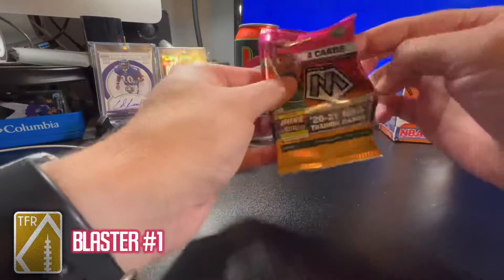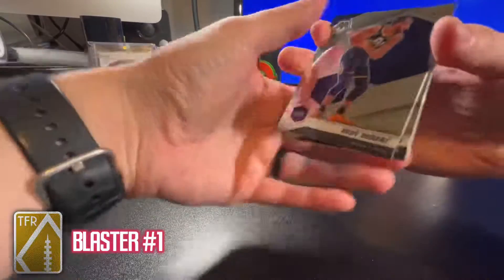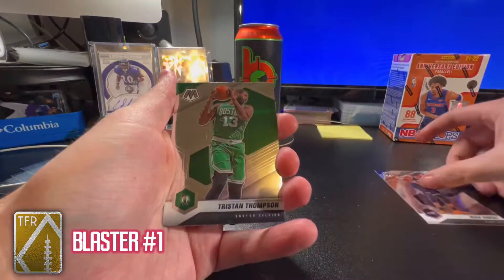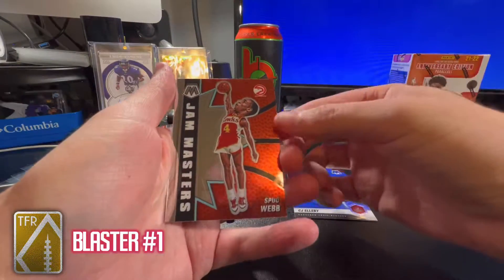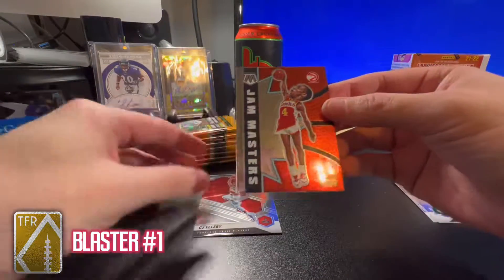Off to a great start! First pack out of Mosaic blaster one: Rudy Gobert, Tristan Thompson, CJ Ellaby, and a Spud Webb Jam Masters card. These Jam Masters cards are so cool.